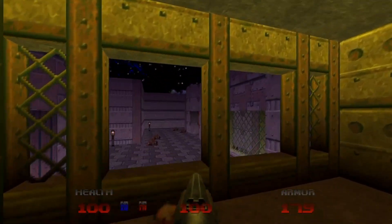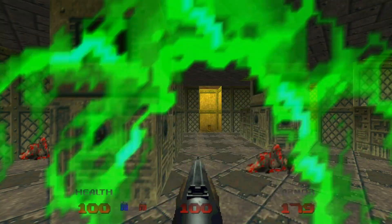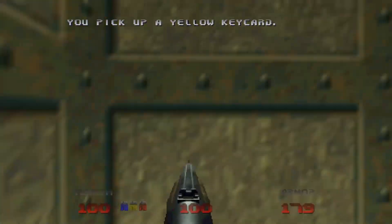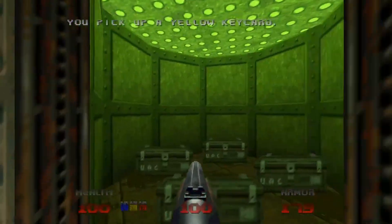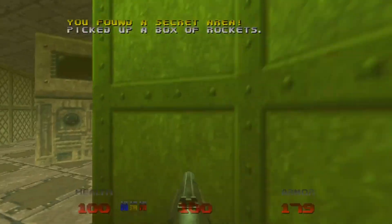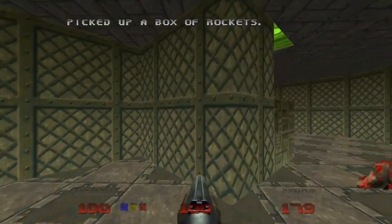Let's go through the teleporter where the imps were in the control room I mentioned. Press the button and go back through the teleporter. Now we have the yellow key, but if we turn around and go to the left here at the back of this area we'll find a secret has opened up with four nice boxes of rockets. That's awesome — nice to get your hands on some rockets.